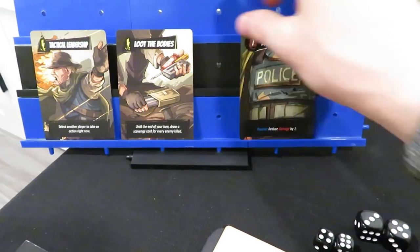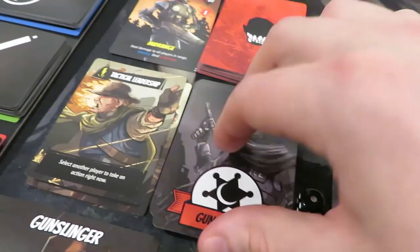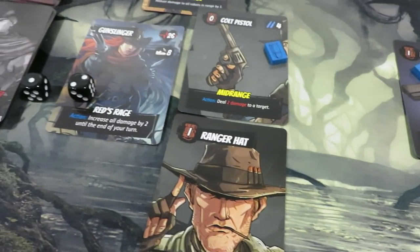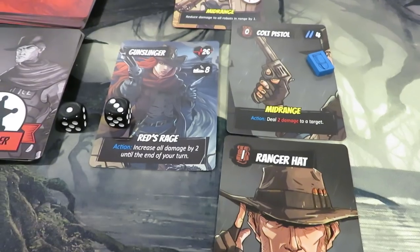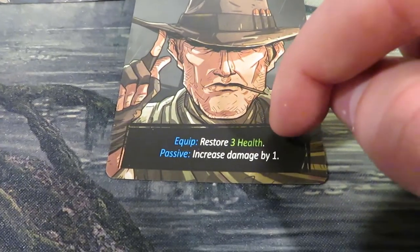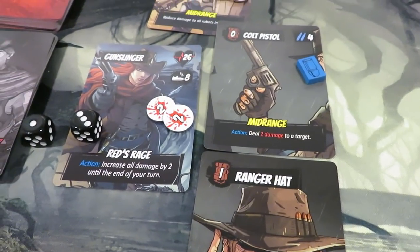Resetting back and noting my turn is done. I won't discard anything — I'm okay with my hand, though I'll discard loot the bodies and tactical leadership as a free action and draw: a horse card that lets me move up to two spaces or discard to reduce hunger, and the bulletproof vest for later. Increasing hunger to three — we need to get food soon. Taking damage from the remaining mid-range robot: four damage to the gunslinger and four damage to the mechanic as well. Pretty rough.